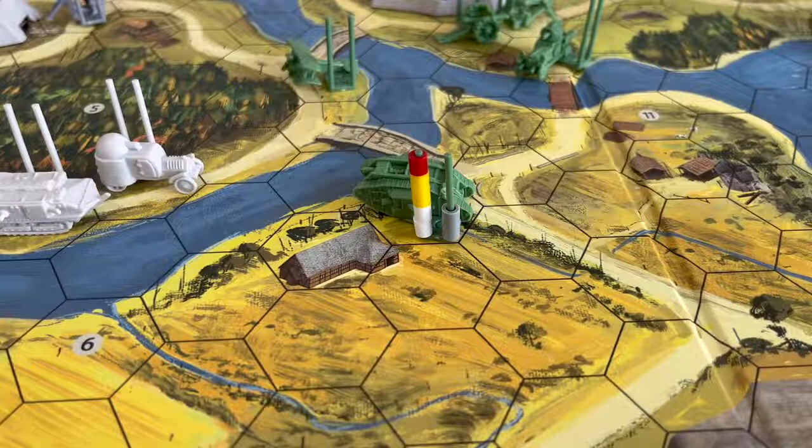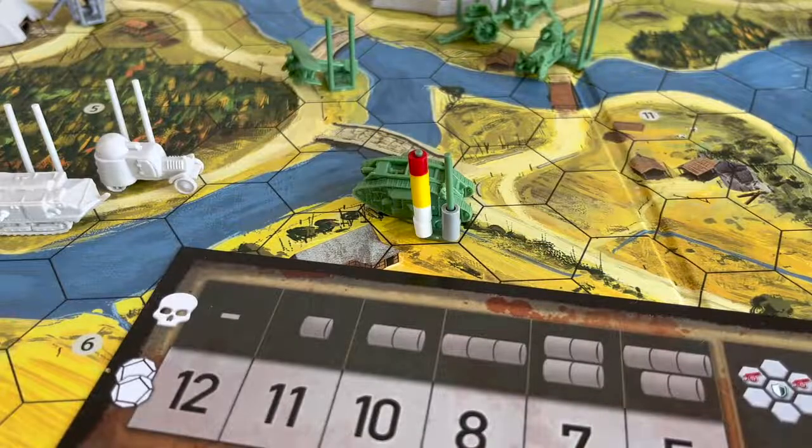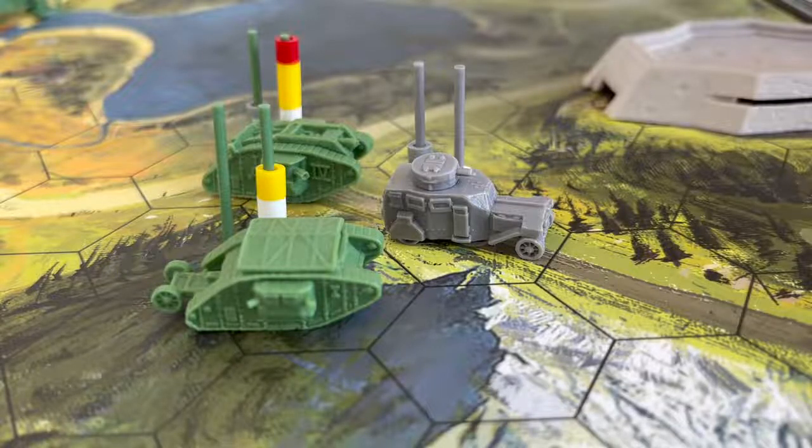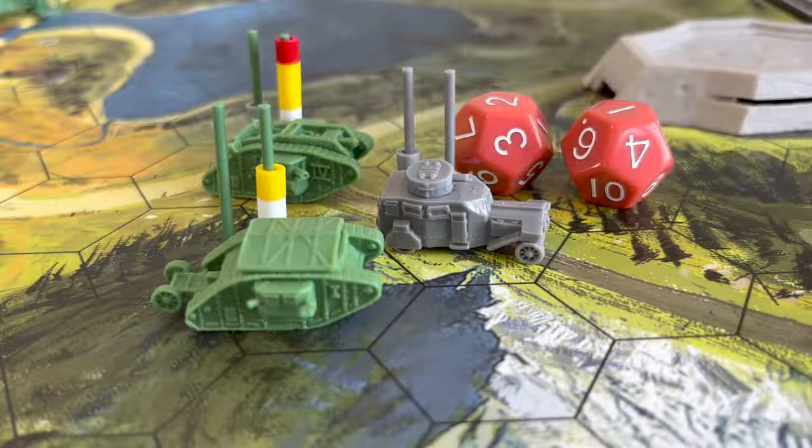When units fight, they can suffer damage and gain combat experience. This way, you can level up your units using these markers. Choose strategically favorable positions, like these two British tanks that attack the German armored car from the flank.